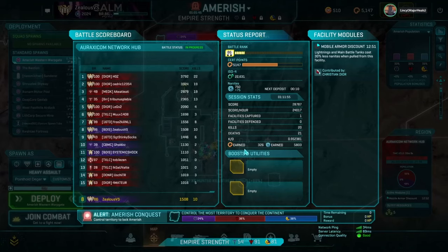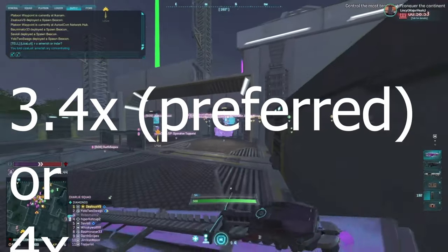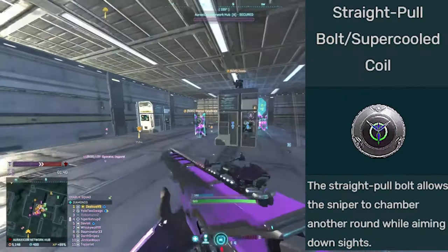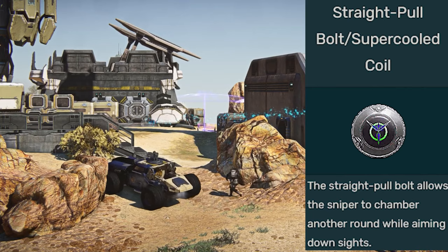For bolt action snipers, you generally want to run a 4x scope in combination with a straight pull bolt. The straight pull bolt lets you reload a bullet into the chamber while aiming down sights, which is a nice quality-of-life feature.